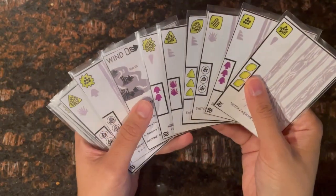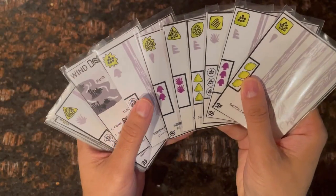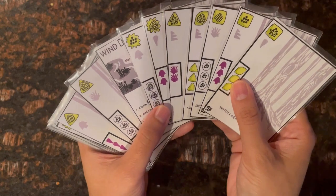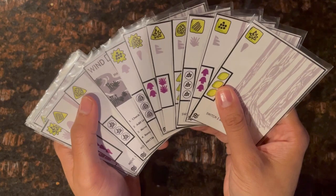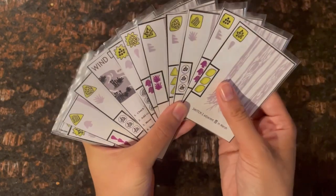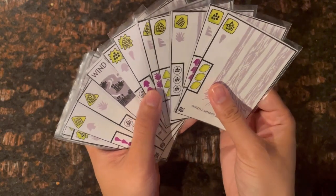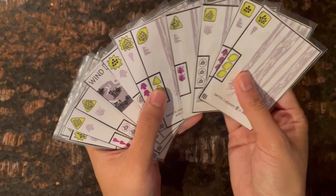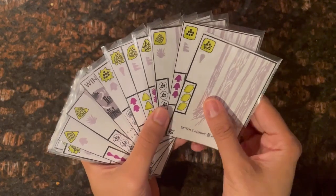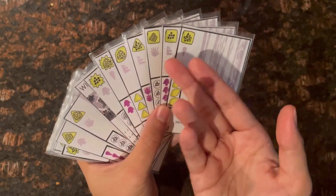For the next turn there's no forecast symbol, so the wind stays the same and the top marsh card is added to the left side of the forest. I can see a card coming up with a reticular-pattern spore, and there are already a couple reticular-pattern spores in the forest, so I'll move cards to group them together for next turn.